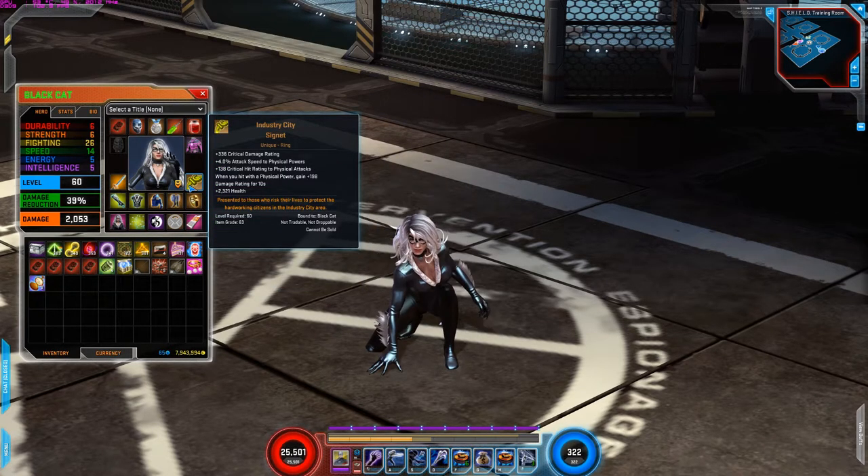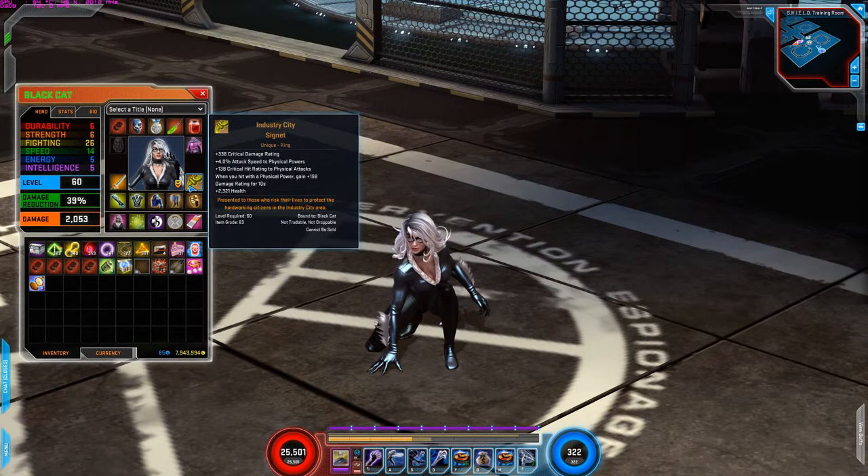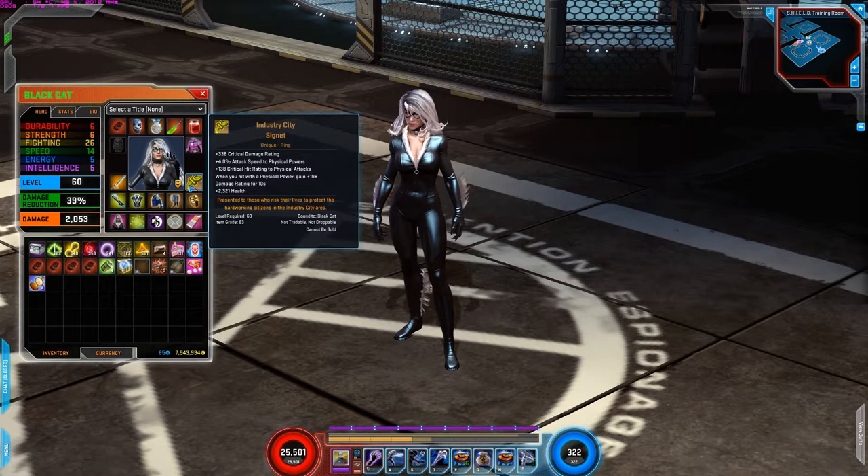For this ring, I'm using the Industrial Sitting Ring. I'm using this for the critical damage rating, attack speed increase to physical powers, critical hit rating to physical attacks, health increase, and when you hit with the physical power, gain 198 damage rating. Overall really good stats.